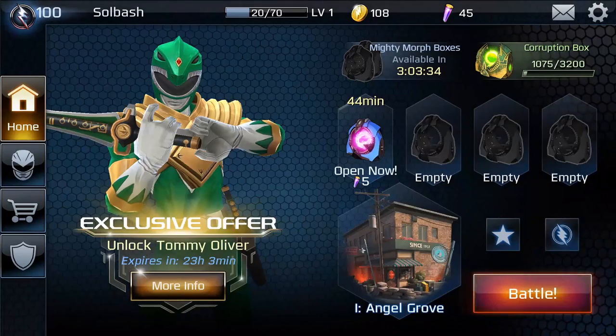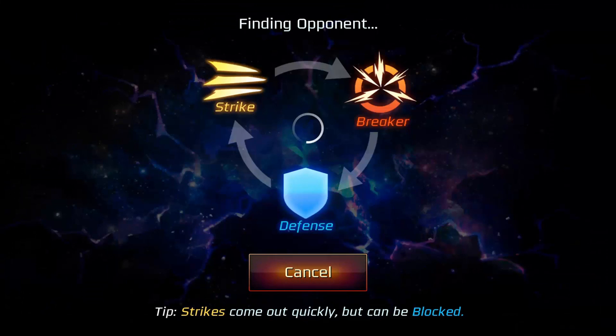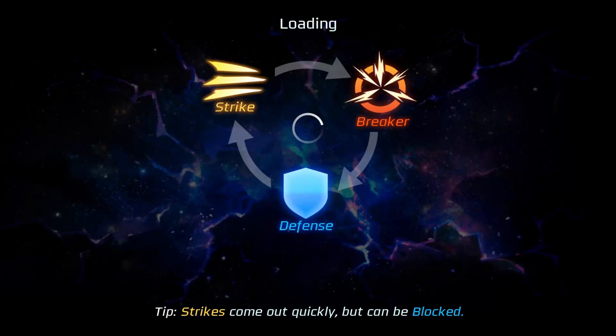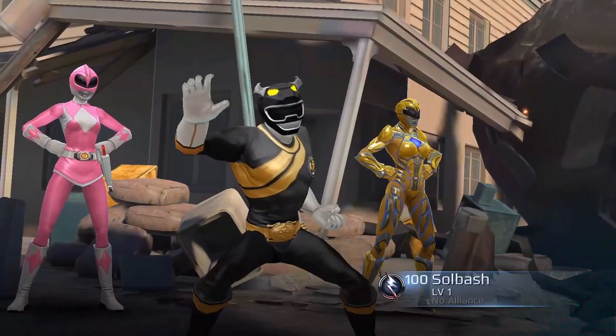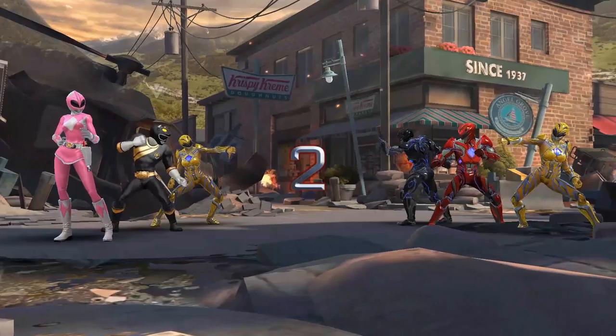Let's look at what we're going to do here — let's look at a battle. It gives you your choices of what you want to use. We'll take this setup. I just got this Black Ranger a little while ago, so I'm not quite sure exactly what we're going to be able to pull off with him.